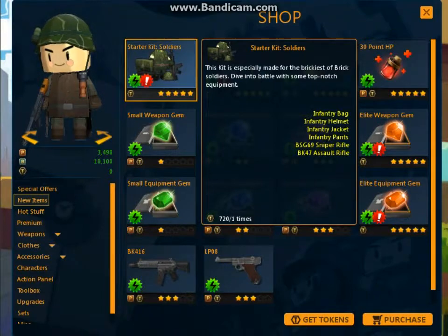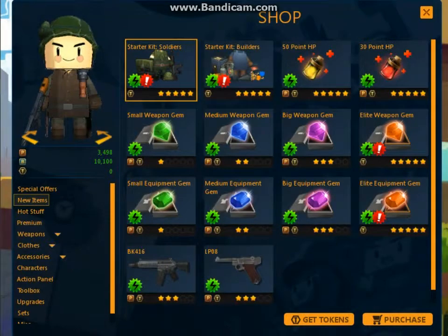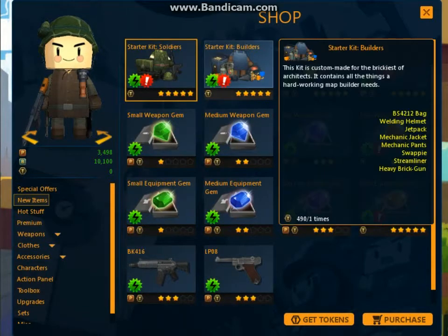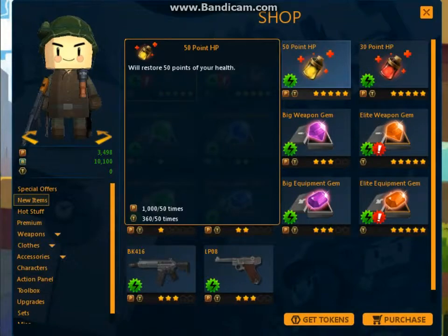You can get the starter kit for the soldier, which is only 720 tokens, which you have to buy. I don't know how much tokens cost — I don't do any of that. The game is free to play; you can go to brickforce.com, start an account, and download it. I downloaded mine and it just runs better off-browser for me.